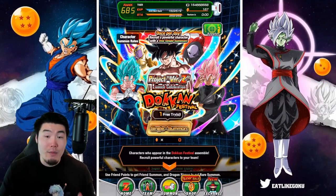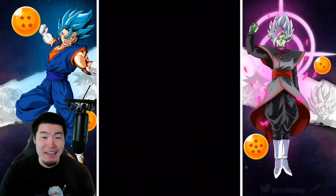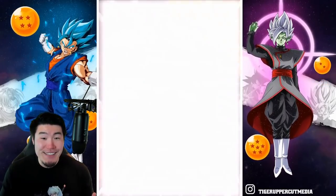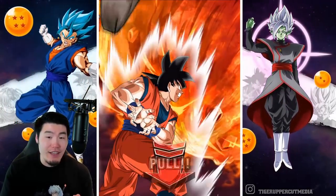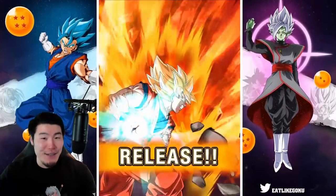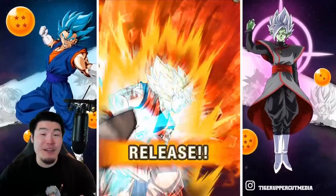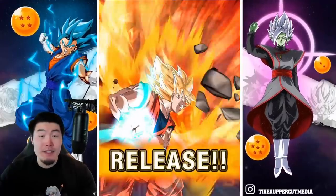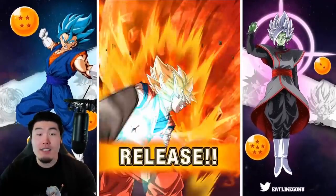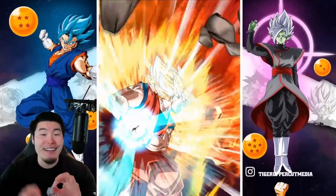With all that said, let's jump right into it and do our free single for the day. Fingers crossed, maybe we pull something useful. We got Vegeta flying in, we go Super Saiyan. If we pull an LR on this single, that would just be crazy. Let's make this a group summon — if you guys haven't done your summon yet, feel free to go ahead and do so in 3, 2, 1, let it rip!